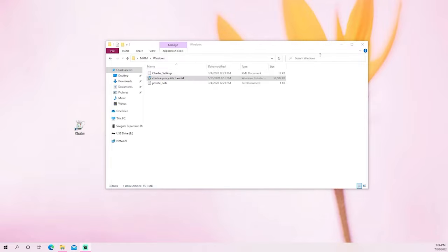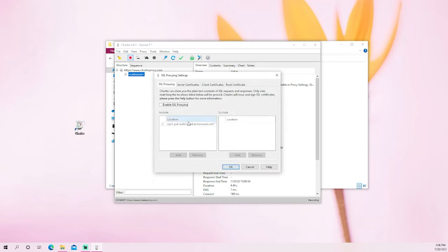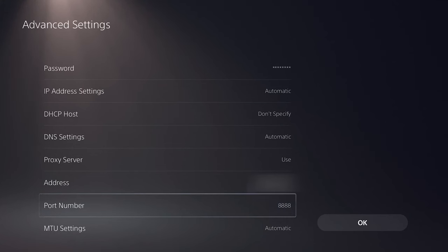The last thing to do while in Charles is grab your local IP address. Go to Help in the toolbar — you'll see it there. Ignore the proxy check; it will change from 'bo3dupes' to something else, that's fine. Go to Help, then Local IP Address, click that, and note it down. If you have a couple, just write the top one.